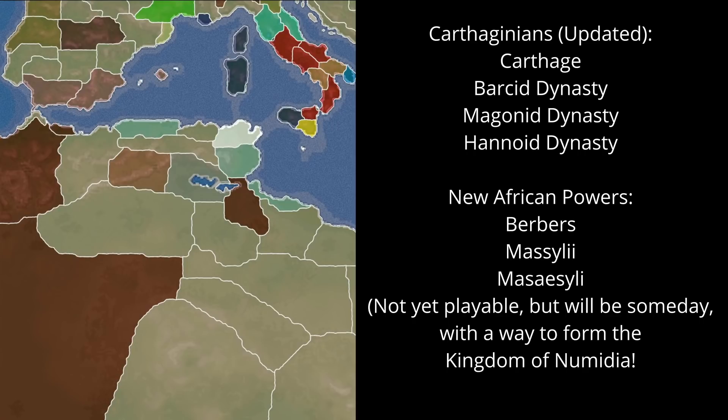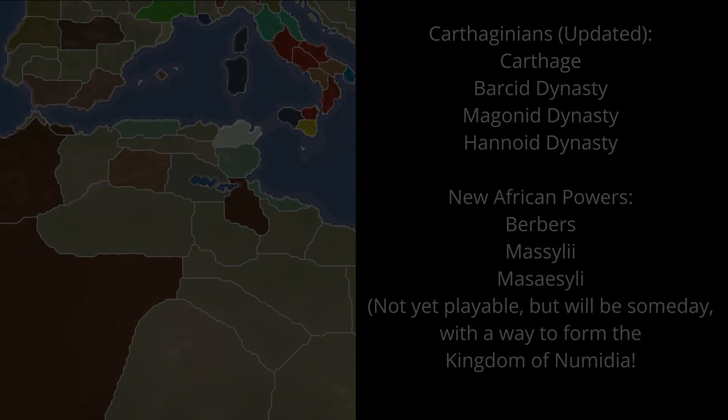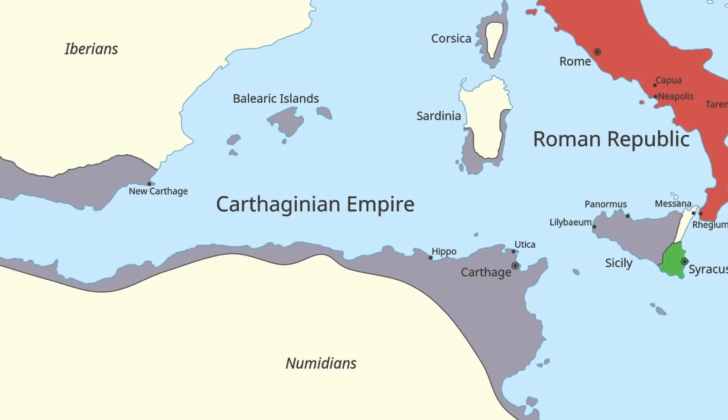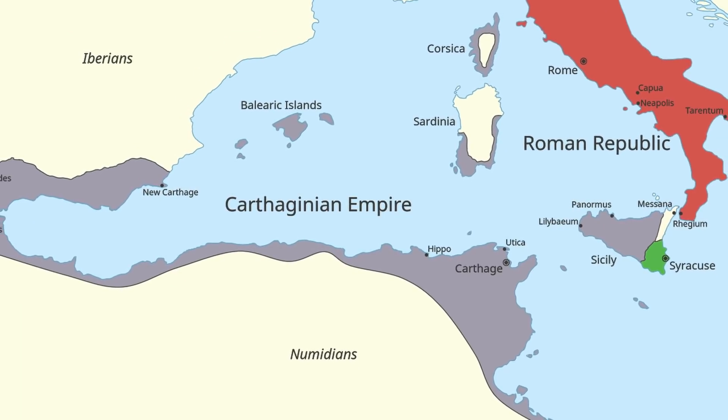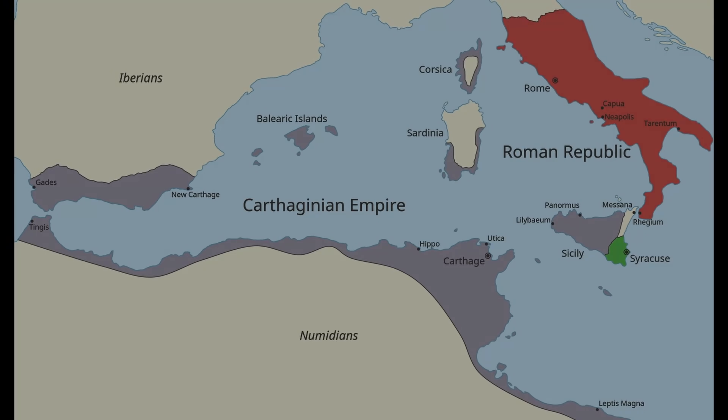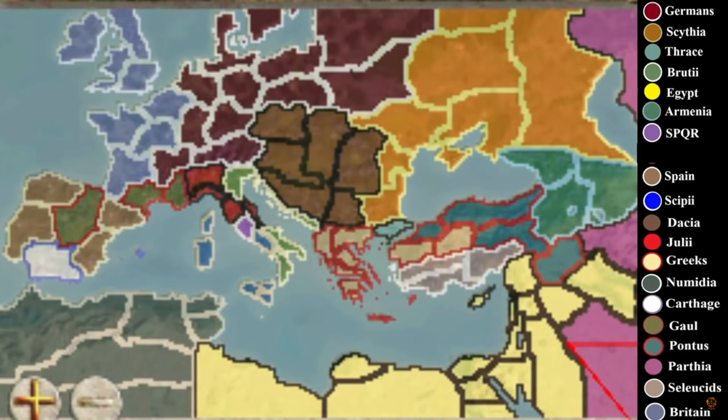First, the factions. Carthage itself starts divided, like I suggested almost a year ago now. This helps the AI so much, and makes Carthage a force to be reckoned with — like it was historically, not the joke we get in vanilla.